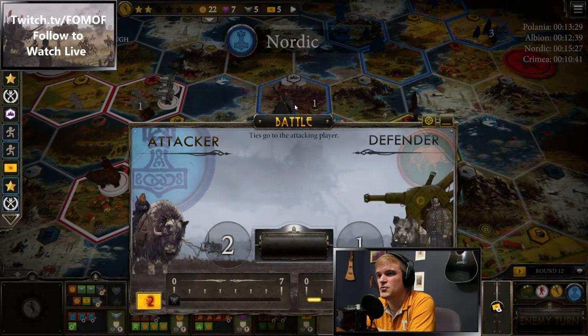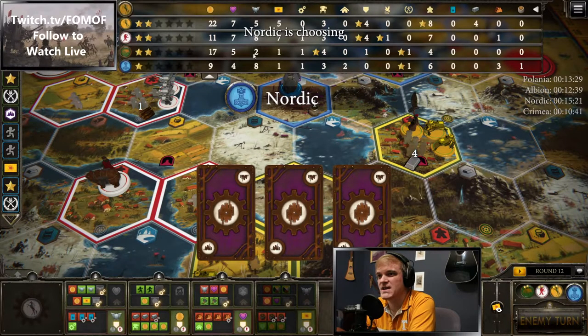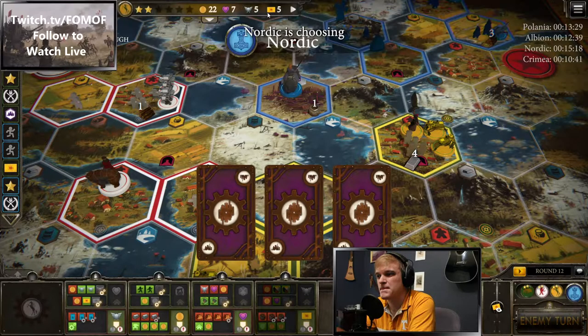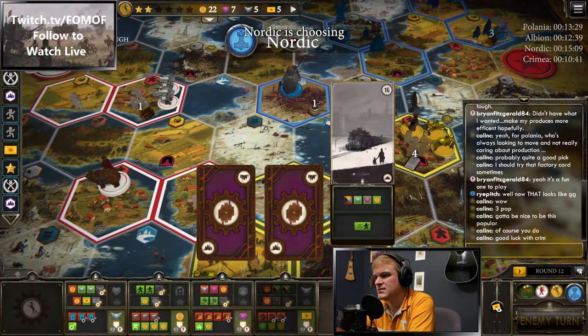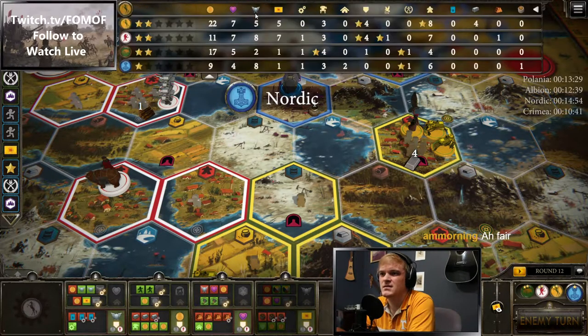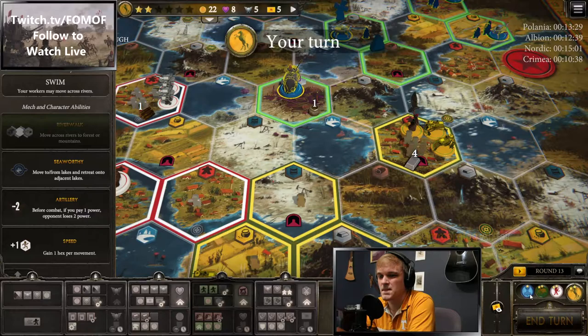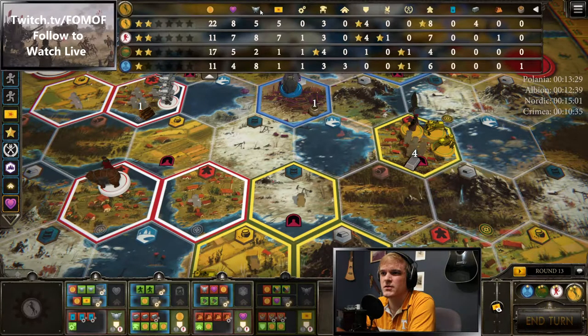A bluff out of Nordic, but we like that — now Nordic has one combat card. We can guarantee win this for seven. I don't know where they got that other card from — they must have traded for bolster for a card at some point.